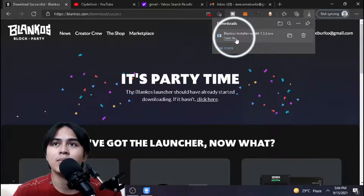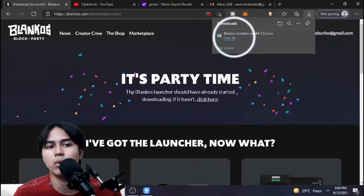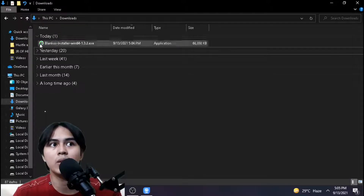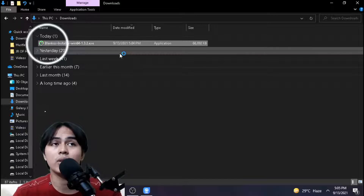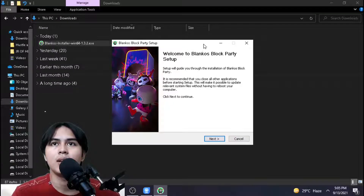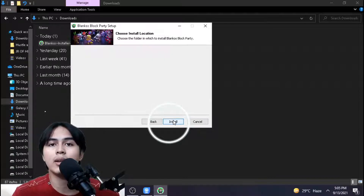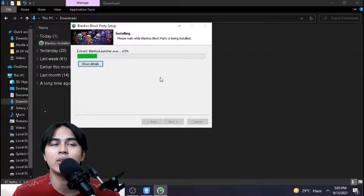After some time, click the Blankos installer — you can find it in your downloads folder or just go to your downloads page. Here is my downloads folder. Double-click the Blankos installer. When prompted 'Do you want to allow this app to make changes to your device?' just click Yes. Then you'll see 'Welcome to Blankos Block Party Setup' — just click Next, Next, and Install.